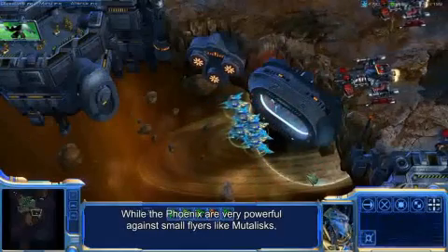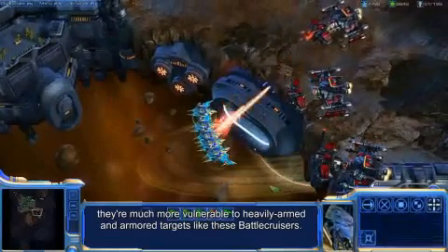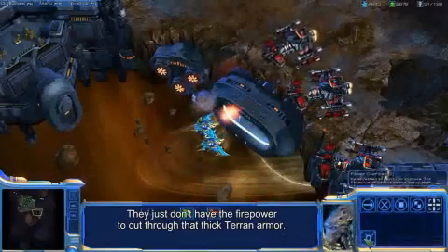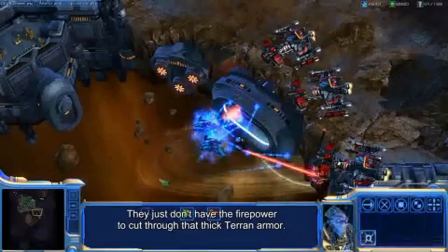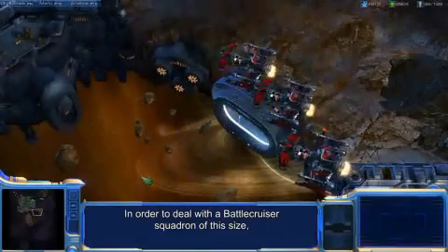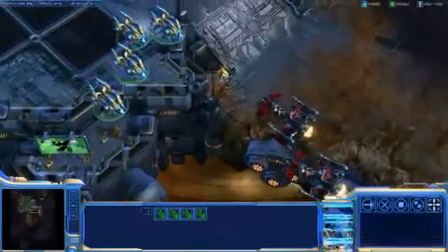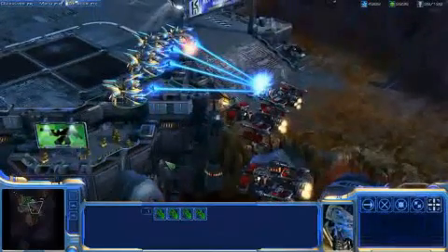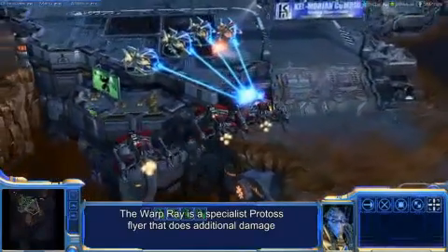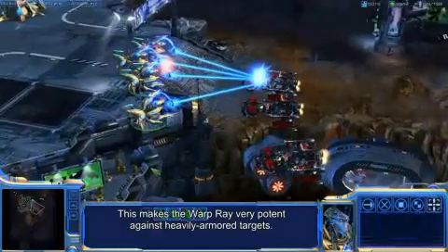The Phoenix are very powerful against small fliers like Mutalisks, but they're much more vulnerable to heavily armed and armored targets like these battlecruisers. They just don't have the firepower to cut through that thick Terran armor. In order to deal with a battlecruiser squadron of this size, we'll need to bring in our warp rays. The warp ray is a specialist Protoss flier that does additional damage the longer it fires at a single target, making it very potent against heavily armored targets.